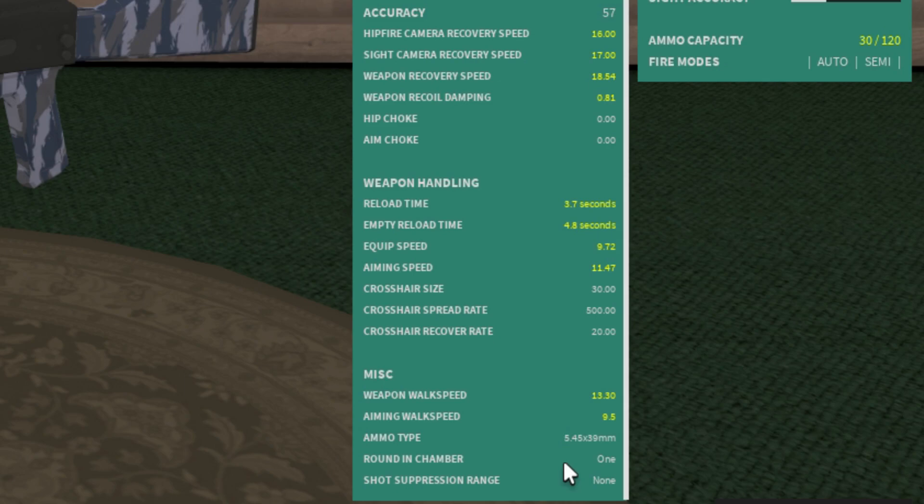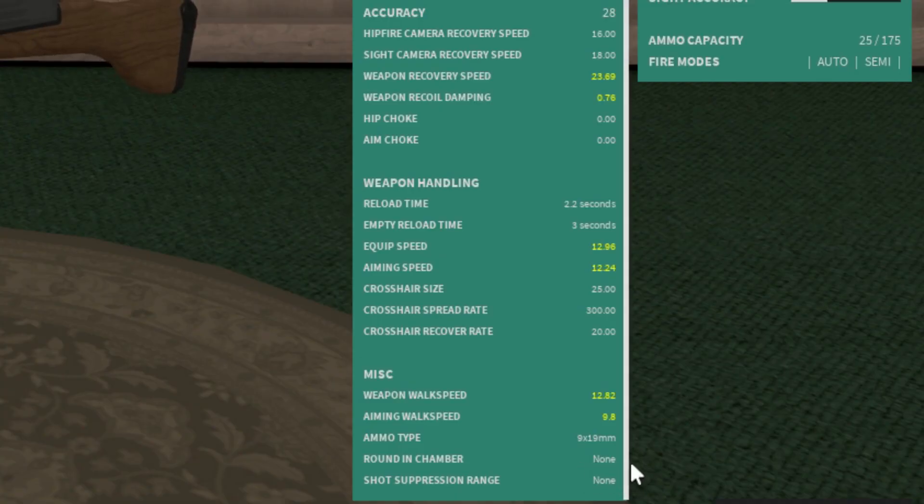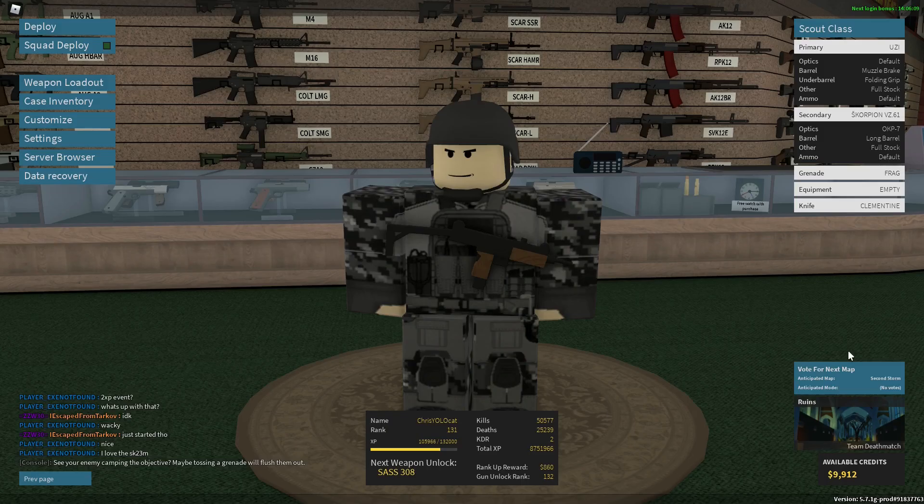Round in chamber means if you can have an extra bullet in your chamber — most guns will have just one, but some guns like the Uzi, which is closed bolt, do not have a round in the chamber. Shot suppression range I have no clue about. That's about it — I hope you learned something, and you should subscribe if you haven't already.